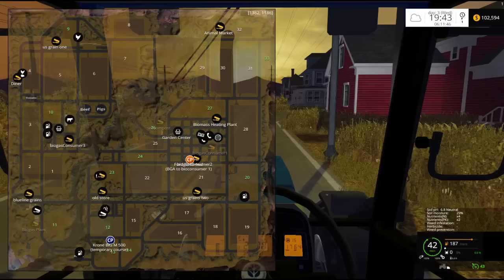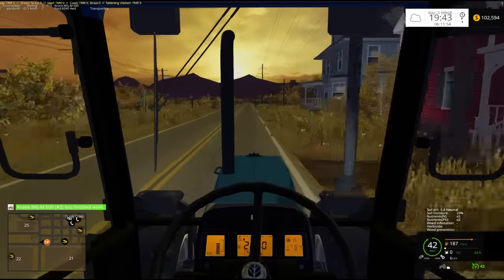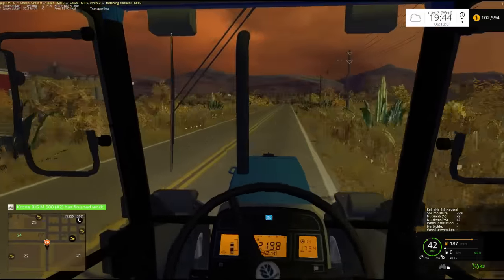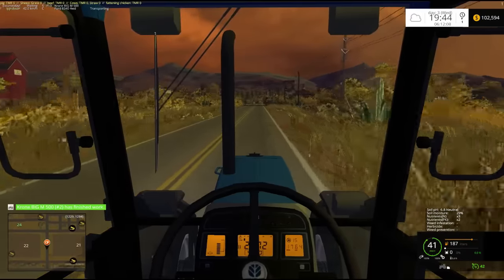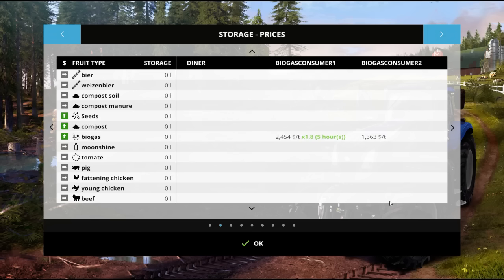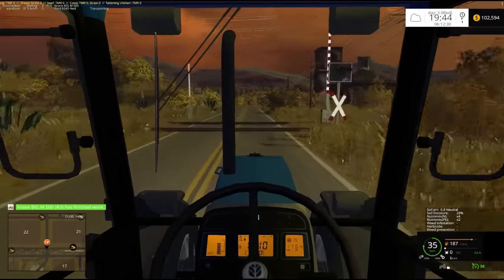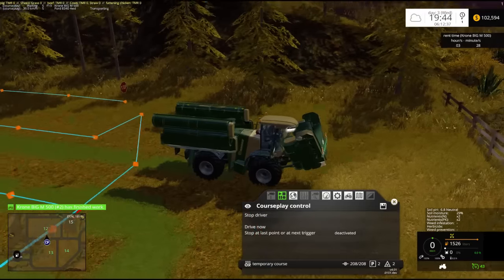We got the biogas from putting the straw that we had into the biogas plant — you can see it on the map right here in the bottom left-hand corner. There are two kinds of biogas: traditional biogas where you make silage and put silage in to make slurry, and the other type where you put organic material in it. Right now there's a great demand — Biogas Consumer One — and the price is 2,454, so you make about 24,000 per 10,000 liters. That's the reason why we've made so much money, which has been pretty awesome.